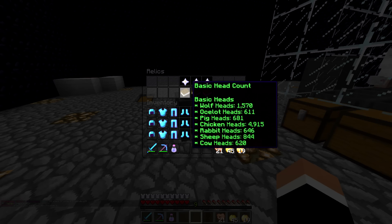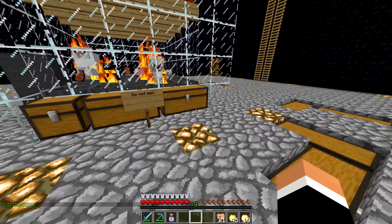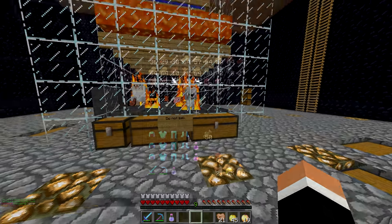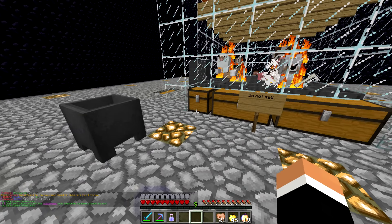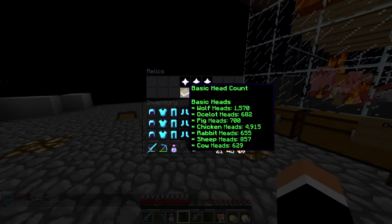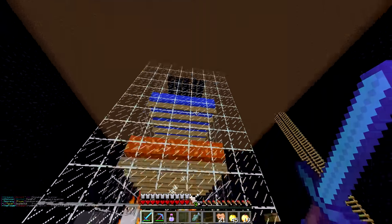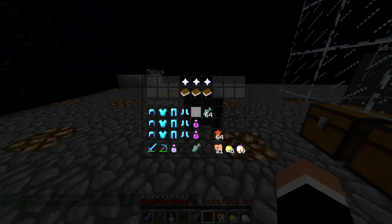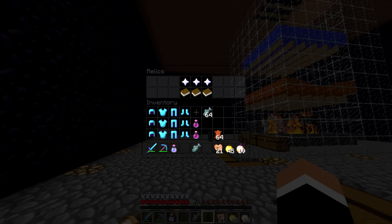Let's try this again. We need a few more ocelot heads and cow heads — I forgot, it's not 600, it's 640. Let's grind just a little bit more, it shouldn't take too long. Alright, there we go — we're pretty much done now. All we gotta do is just get the cow. I went upstairs and there are loads of baby ocelots, and I literally got a stack of ocelot heads — that's how many baby ocelots are up there. It's crazy. We've got 640. Here we go — 641, just about enough. Let's get our basic relic. Let's get thorns — please give me thorns. Here we go, 3, 2, 1... boom.